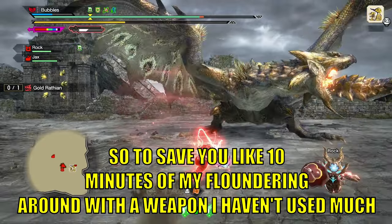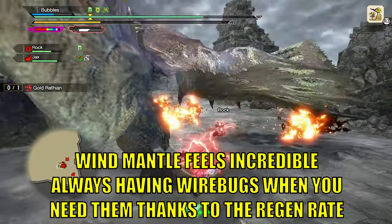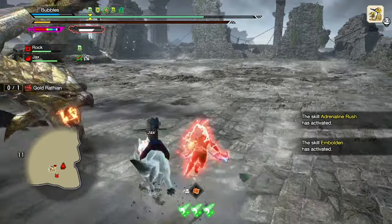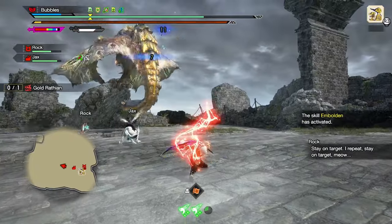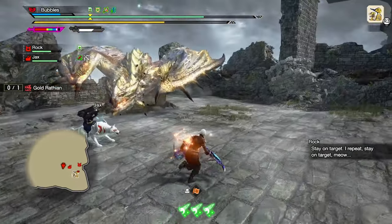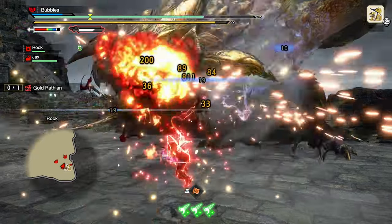Should definitely be going in demon mode but I am trying to relearn how I used to play Dual Blades because obviously it's very different in Sunbreak. We actually have options unlike we did in Rise. Some nice damage on his — her — head, even though it's not weakened. Obviously it is a female. Get our stamina back. Would love to weaken her face here soon. Also want to get time to sharpen — that would be ideal.